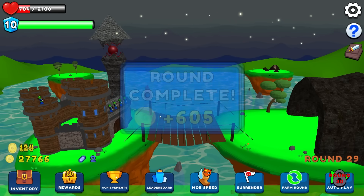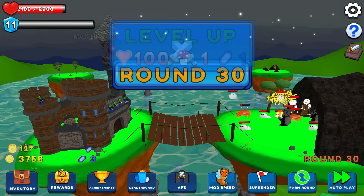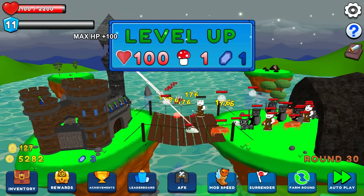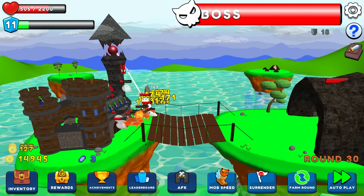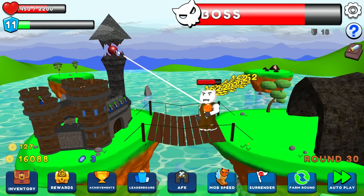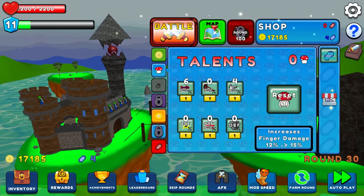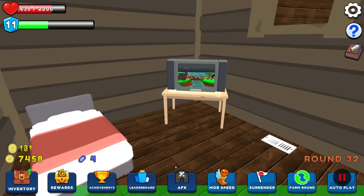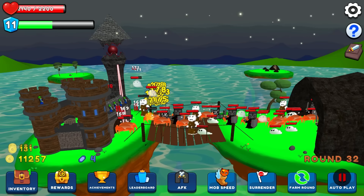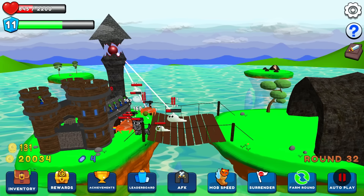I actually can't believe I managed to survive. I think I really need to start upgrading my finger damage because that should help me kill these guys a little bit quicker - doing 174 per click is a lot better than 110. They can still kind of pile up which is scary, but I'm not super worried. Another gold banner level up - more finger damage with my perk point. What does autoplay do - does it just automatically start the next round? What does AFK do? My autoplay actually does just start the round without even upgrading me. If I just set my auto clicker right here, does it manage to work?